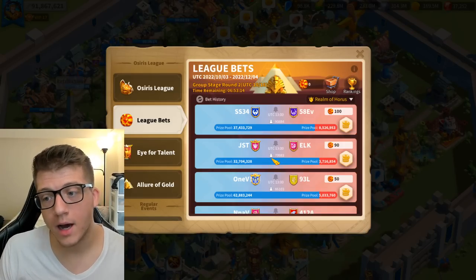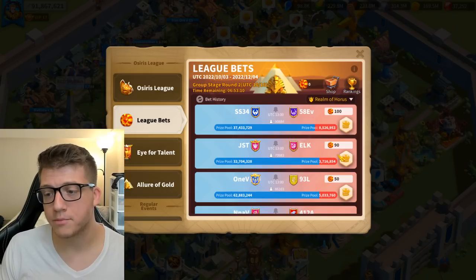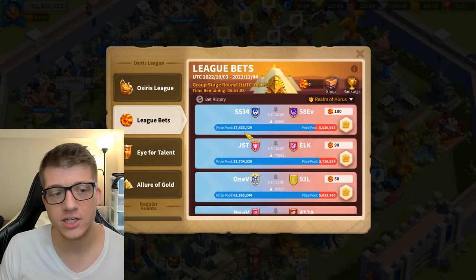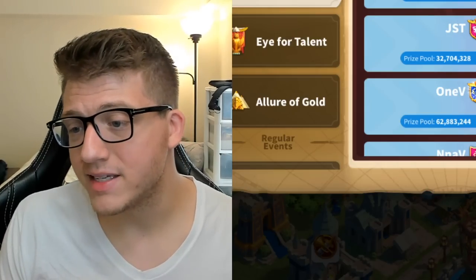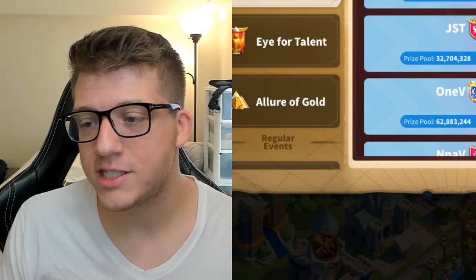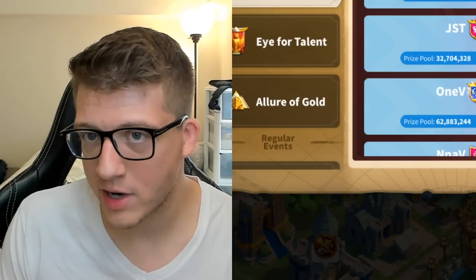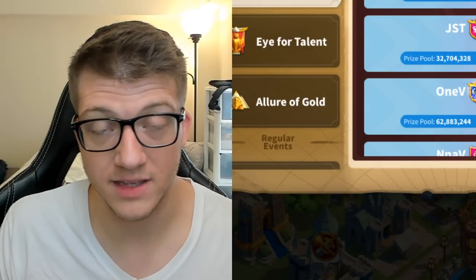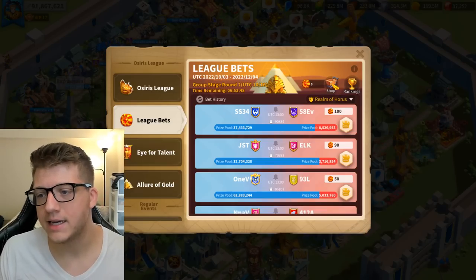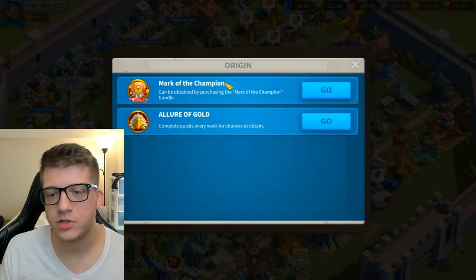There's also the Eye for Talent event, which gives you Marks of the Champion. Here you choose who you think will win the whole tournament. If you're right, you get a ton of marks back to spend in the shop. If your alliance participates in the Osiris League, you earn marks that way too.